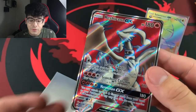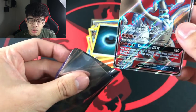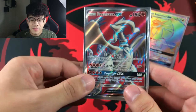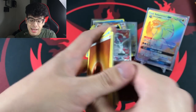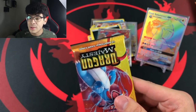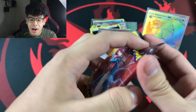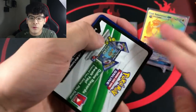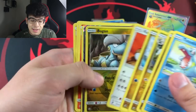Just look at this beautiful Reshiram — it looks so majestic, elegant, and sophisticated. We're gonna keep it rolling. We got a full art, but unfortunately it doesn't top the Salamence because Salamence is the secret rare and I'm pretty sure it's worth more than the Reshiram. It's been a hot minute since I looked up Dragon Majesty prices, so I'm going off rarity. Guys, we got two full arts, two secret rares, and the White Keldeo GX!